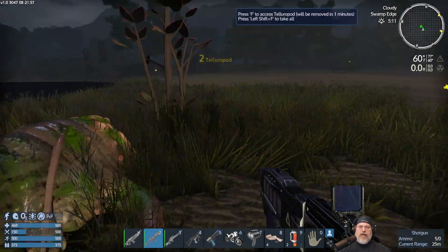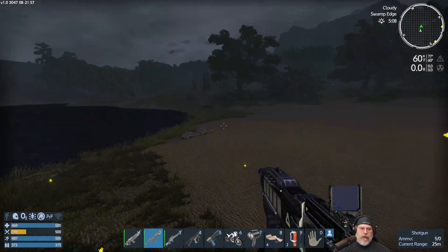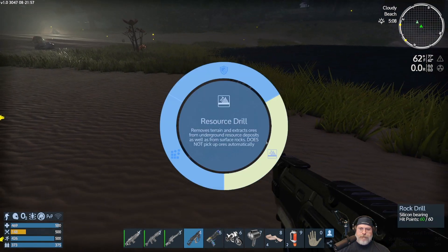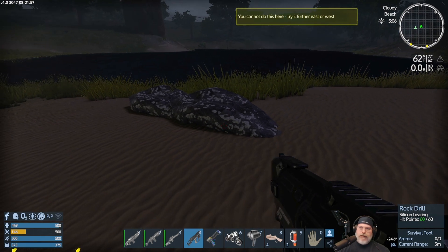We're Shift-F quick-looting some creatures along the way, and there are a couple of silicon surface stones nearby — one here and two more over here, so we might as well grab them.